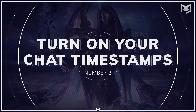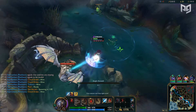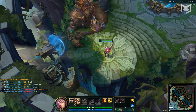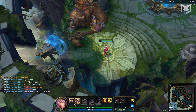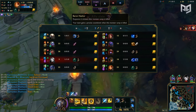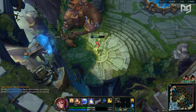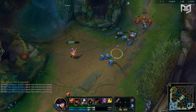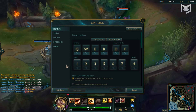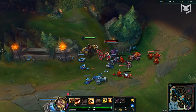Coming in at number two: Turn On Your Chat Timestamps. This is pretty self-explanatory, but you'd be surprised how many players don't know this setting exists. Like the combat text options, it doesn't turn on by default at level one. Whenever you ping an enemy's summoner spell or ultimate, a small text appears in chat showing what you pinged. Having timestamps on lets you see exactly when you pinged that ability and calculate when it'll be back up. The alternative is keeping a mental note, which can seriously distract you in-game. To enable it, go to practice tool, then Interface, scroll down to Chat, and click Show Timestamps.